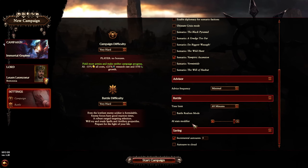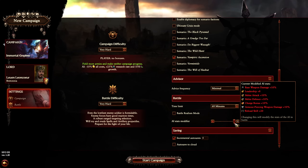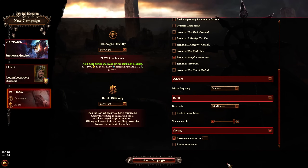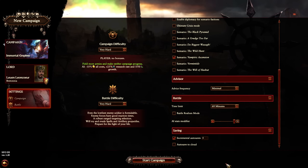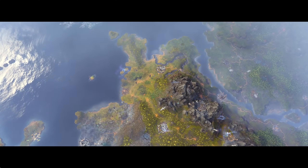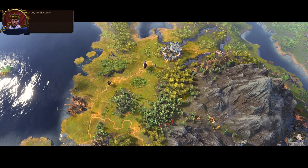We're going Very Hard / Very Hard as I always do, and the ACE AI stats modifier is bumped up to max, which with SFO I think is even more considerable just by virtue of how the units are rebalanced. Anyway, that's about it — all glory to the algorithm and let's crush some peasants. For the Lady!